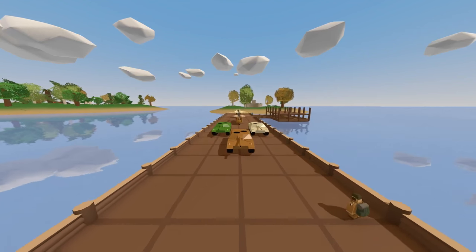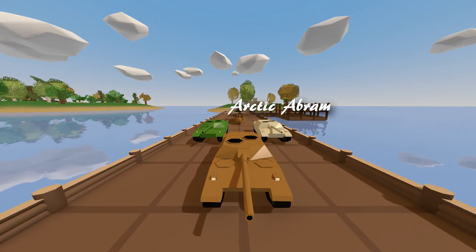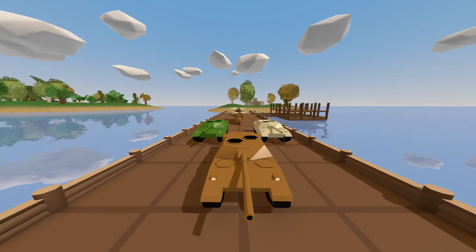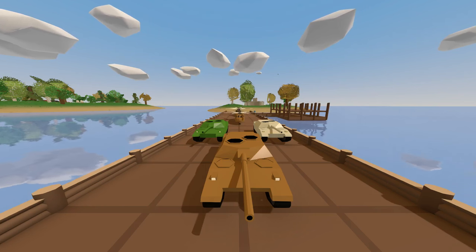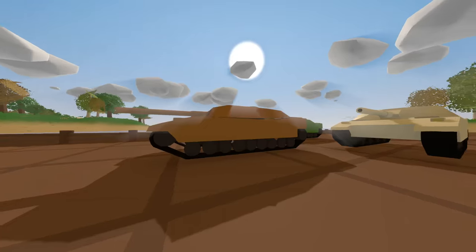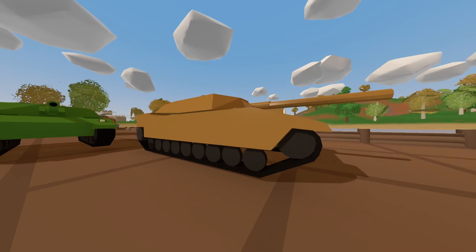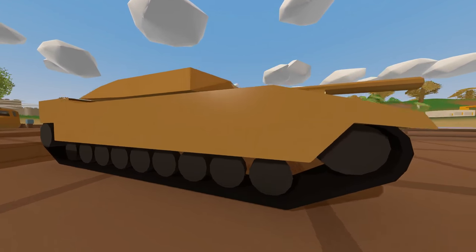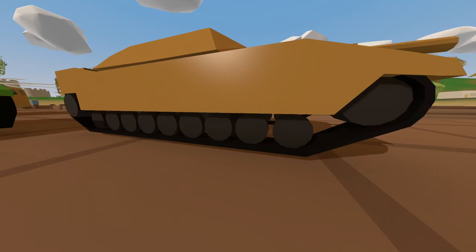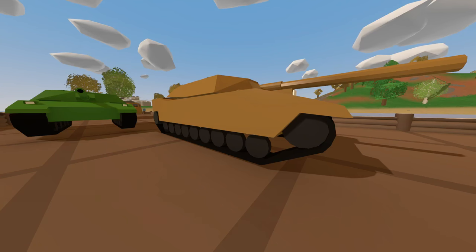Next up we have three more tanks — the M1 Abrams. The Arctic M1 Abrams has an ID of 1606, the Forest edition has an ID of 1607, and the Desert edition has an ID of 1608. I really like the look of it — a clean, modern style. I like the look of the tracks and wheels on the bottom too.